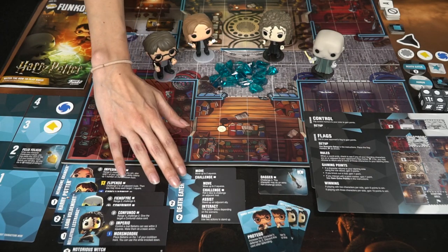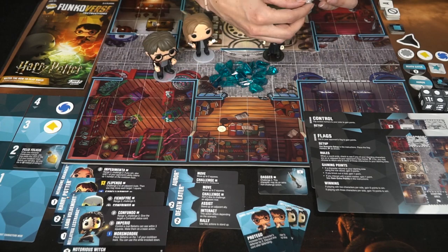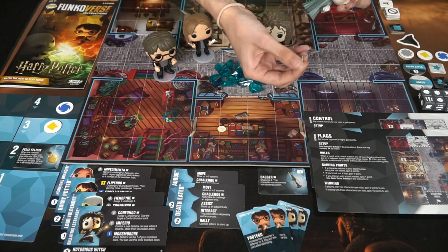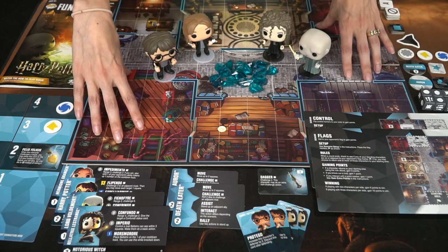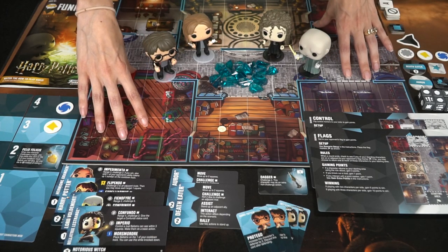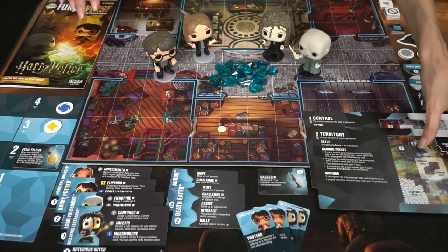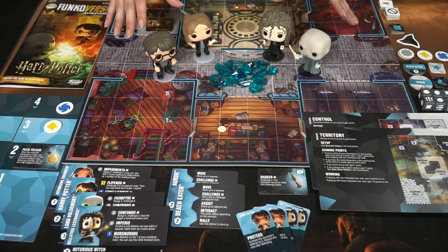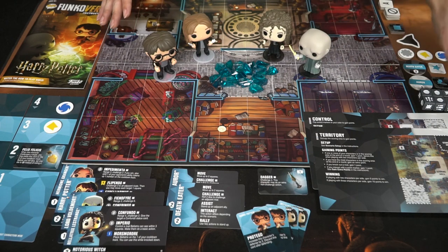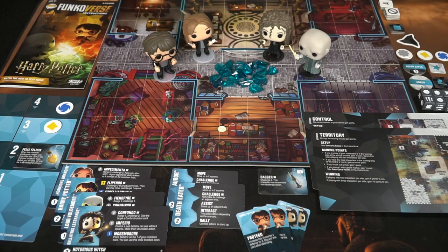We also have some other characters you can play, and some fun little items that actually attach to the characters and can be switched between characters. On the board here, which is double-sided, you'll be using it to play four different scenarios. These boards are double-sided as well, so you can play some area control, some capture the flag, and some different types of two versus two gameplay.